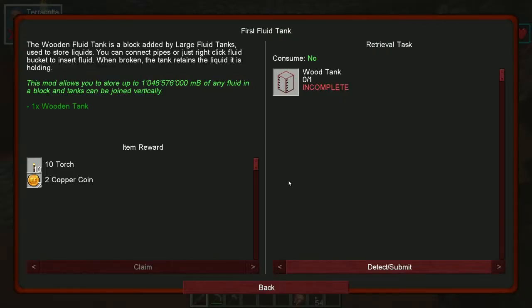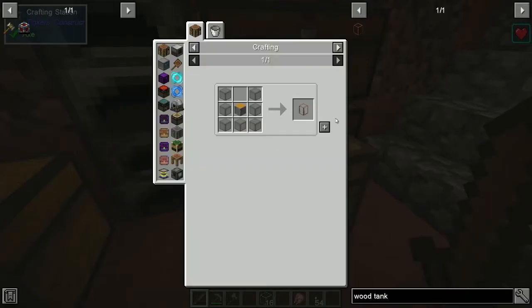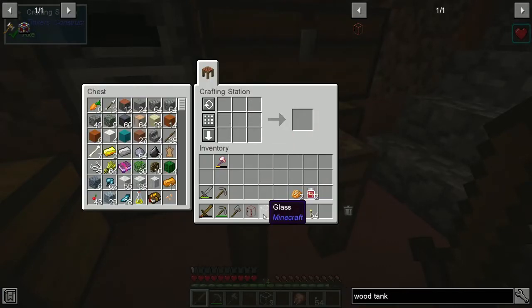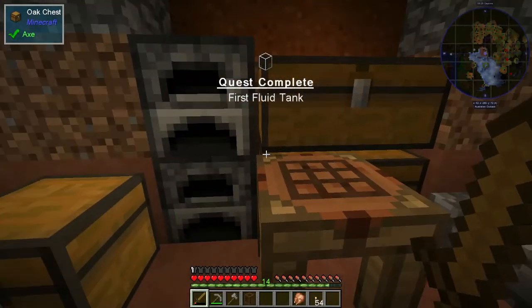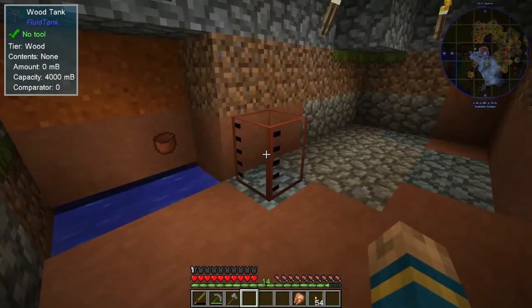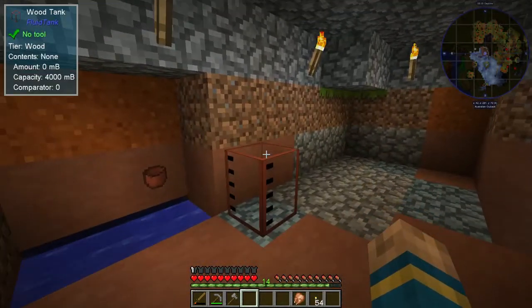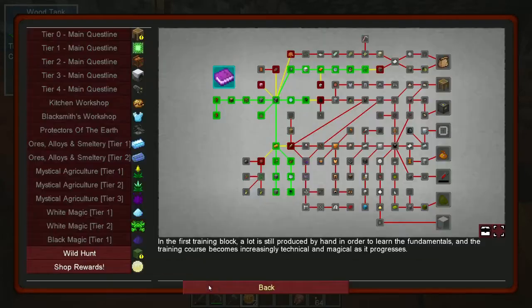What were we working on? Wooden tank - which means we need the glass. We have room for the glass here. Yay, there's our first fluid tank! That actually looks pretty good, and they mount vertically. Right-click fluid bucket to insert - tanks can be joined vertically, okay. We got ten more torches and two more gold coins.